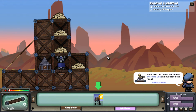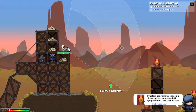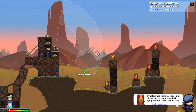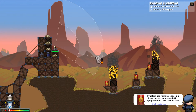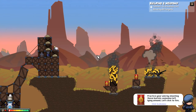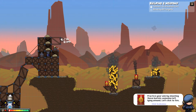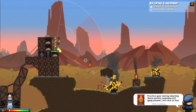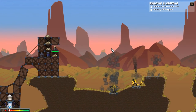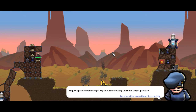Let's arm the fort. Click on the machine gun and build it on the front. Click on the machine gun to select it. Aim the weapon over there. Practice your aim by shooting these barrels. The gun can overheat — that's kind of cool. And this is, as I told you, real time. So I presume I can build at the same time while I'm doing this. Let's just shoot these barrels. Everything is done — what do I need to do now? Tell me more.